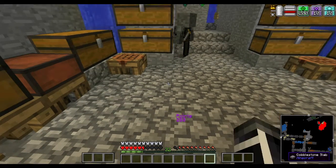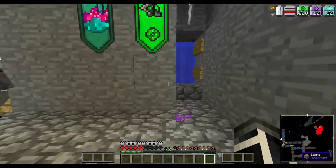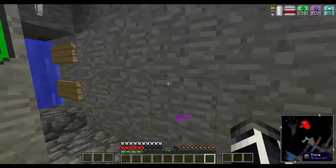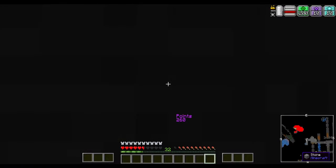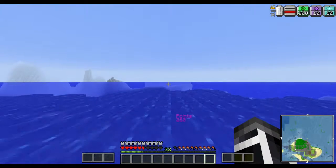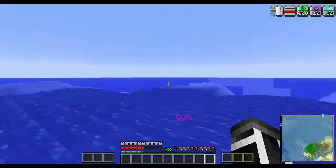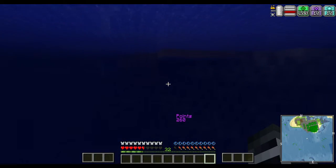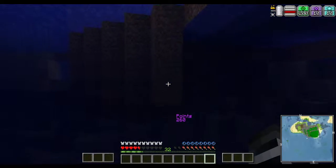And I'll probably wear Storm too. So we've got Speed, Strength, and Resistance. Okay. Here's the deal. I know that if I walk through this wall, I should fall in the water. So if I hit F... Oh. Oh. My goodness. Awesome. Ow. Okay, she does not have Regeneration, that's for sure. Which is fine.